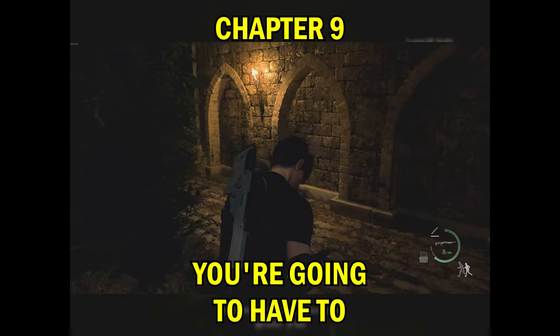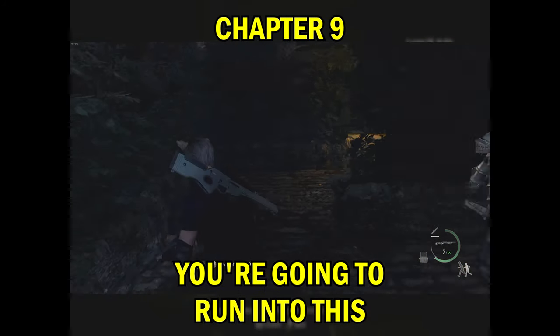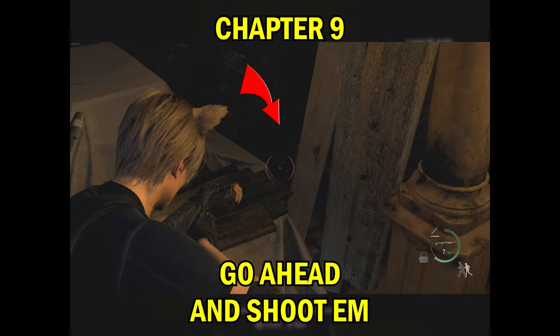The ninth one — you're gonna have to explore the maze. Eventually you're gonna run into the spot that has a first aid spray, and right in the corner you're gonna find it. Go ahead and shoot it.